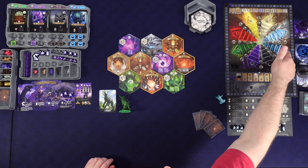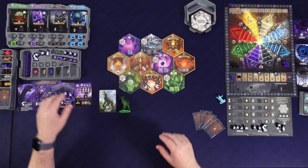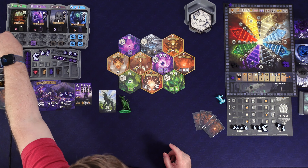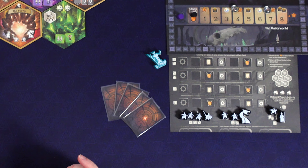We are playing Earth, Chaos, Darkness, and Water — otherwise known as green, purple, black, and dark blue. So I've gone ahead and set up everything. There's a lot of randomization. I've set up the map the way it is. Here's our draw pile. We do need to grab one of each leftover token and randomly set these up on the map for the ghost player, which is the AI.